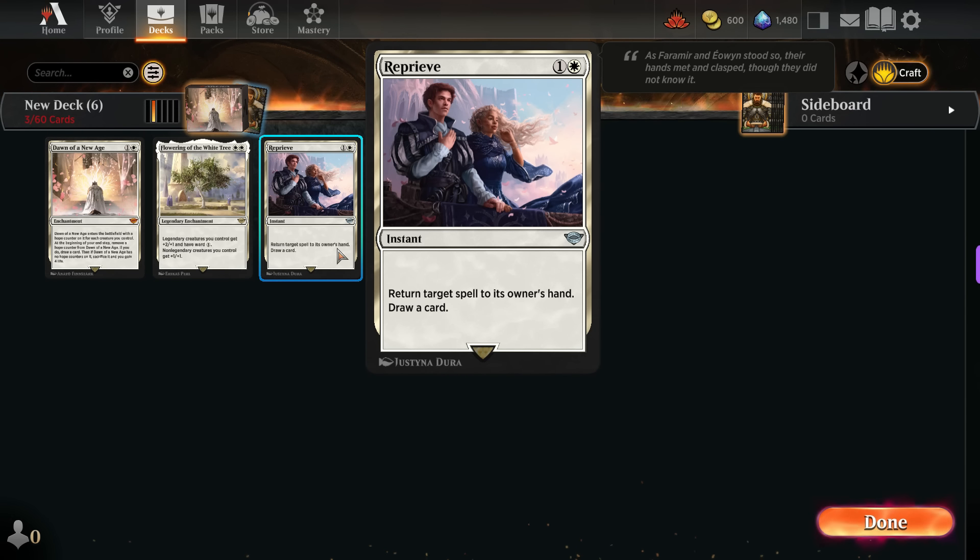Lastly I want to highlight an uncommon card that I enjoy playing especially when my opponent spends 4 or more mana on a spell and essentially wastes their entire turn. It's called Reprieve. This card allows you to return target spell to its owner's hand and you draw a card. I love playing this card because when I cast it to return a spell that costs 4 or 5 mana and my opponent doesn't have any mana left, it feels like I gain an additional turn.